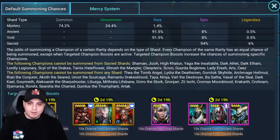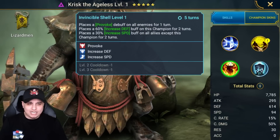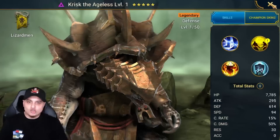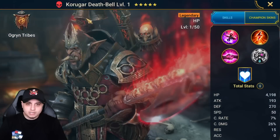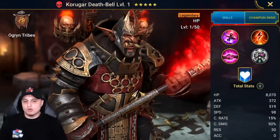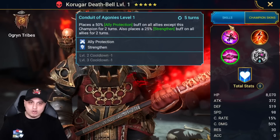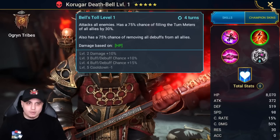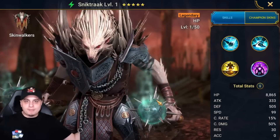We've got a 10x event up at the moment. Briefly going over the champions: Krisk the Ageless is a phenomenal champion with ally protection, provoke, increased defense, increased speed, decreased attack, decreased defense - you name it. Congratulations to anyone that pulled him. Corruger Deathbell is probably the one I'd want most on my account - he's got a really good ally protection and strengthen option on a three-turn cooldown with great utility everywhere in the game.